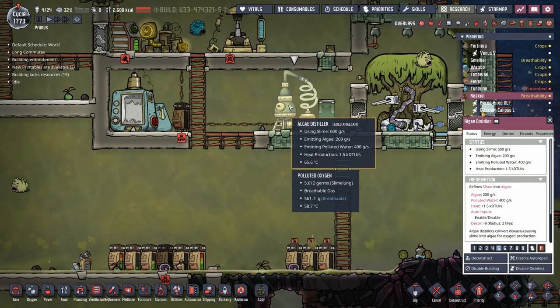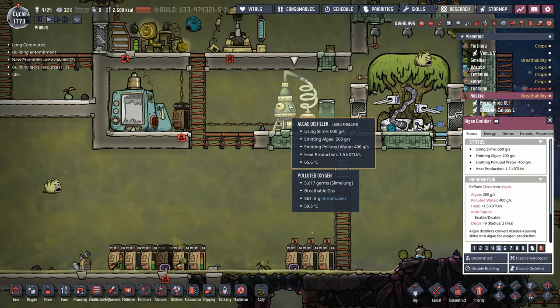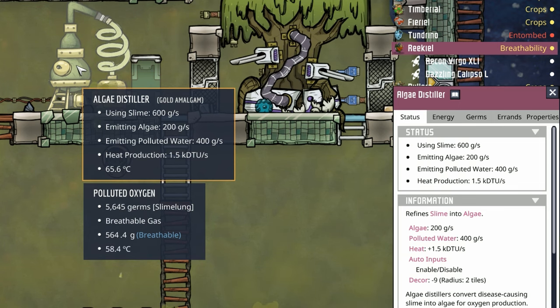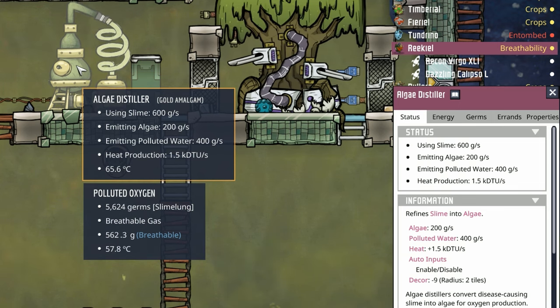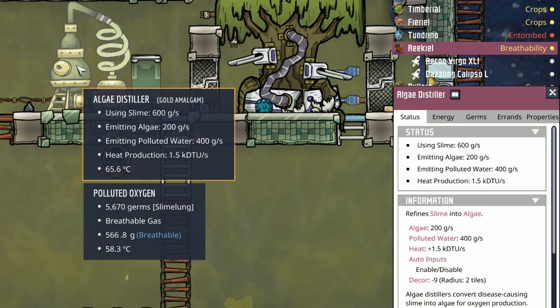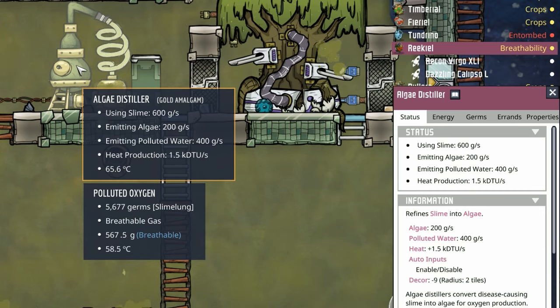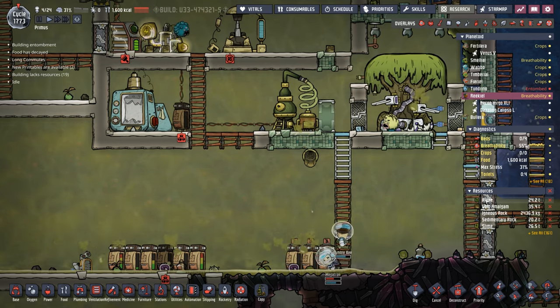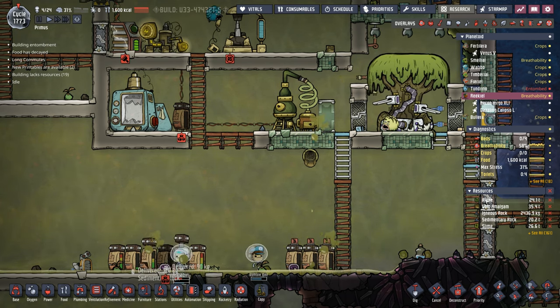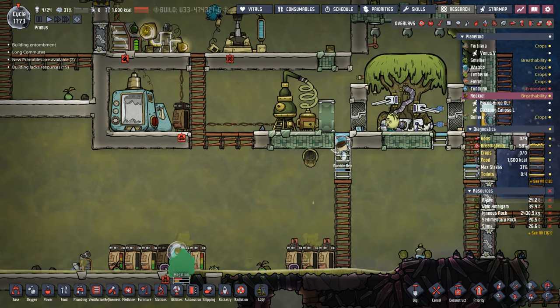The wonderful magic of the algae distiller is not a one-to-one ratio: it uses 600 grams of slime and produces 200 grams of algae — so one-to-three for the algae. The rest comes out in polluted water that we really don't care about. This will take all that slime and turn it into algae, and on top of all the algae the planetoid naturally had, we're going to be sitting at probably around 40 tons of algae.